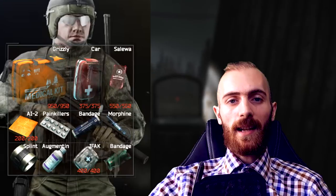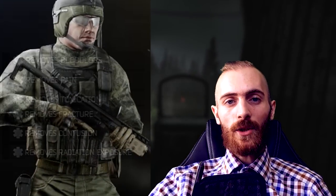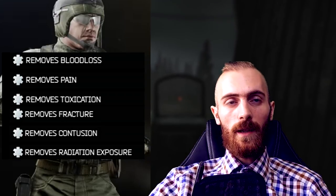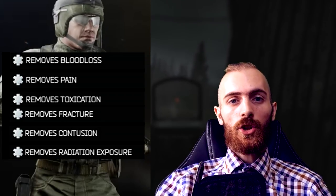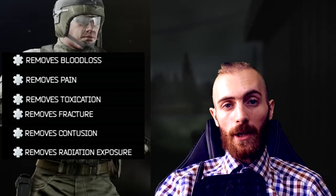There are 3 types of healing items: medications, bandages, and status removals. There are a lot of status effects in Escape from Tarkov — for example, pain, contusion, bleeding, toxication, radiation, and fracture. Currently you cannot radiate yourself or get poisoned, and nobody knows when those are coming.